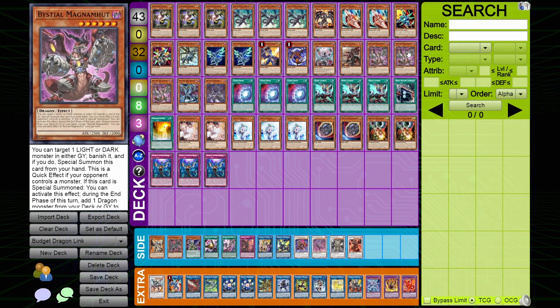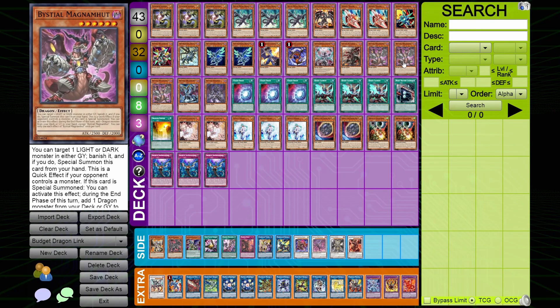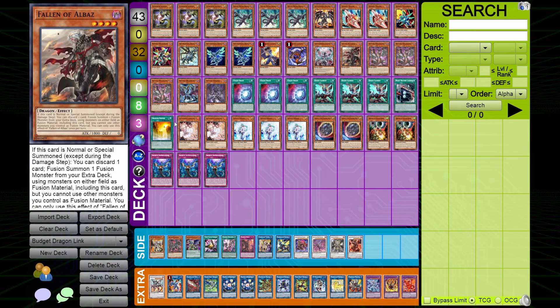Moving on to Magnamhut — I think it went up recently to like twenty dollars a card. This is the most expensive card in the main deck. But you have to play it; you cannot play dragon link and not play Magnamhut. It's a dragon in the end phase that gets you follow-up, really solid. I'm sorry about that — last time I checked it's about twenty dollars a piece. If it's cheaper, well buy it anyway. If it goes up to 30 or 40 — which I don't see happening — maybe play something else, but no, you still have to play Magnamhut.